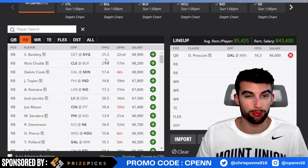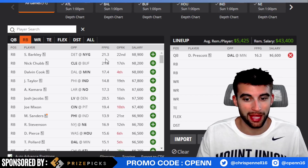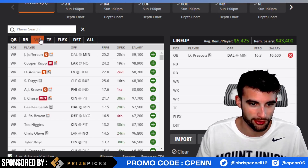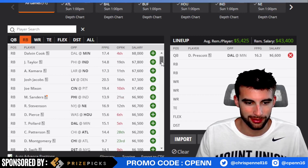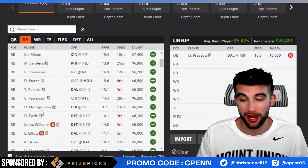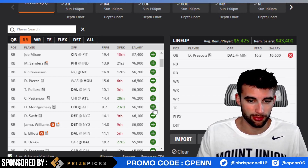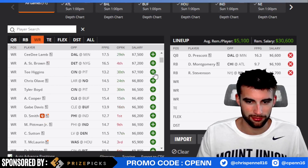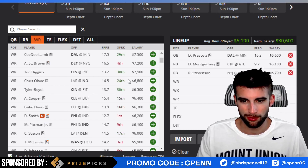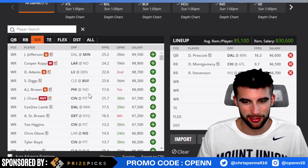Moving back to the lineup — since I'm using Dak I'm going to use one of his pass catchers, most likely CeeDee Lamb, and I want to run it back with a Viking, so Justin Jefferson is the main option. He's $9,100, so we can't splurge on running back as much as I'd like to get to Saquon Barkley. I'll plug in David Montgomery — not using Justin Fields in this specific build but want some Bears exposure given the high total — at $6,100 with no Khalil Herbert that looks good. Then roll with Stevenson for now, which leaves us just over $5k for the remaining players.